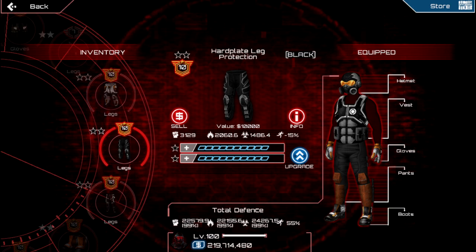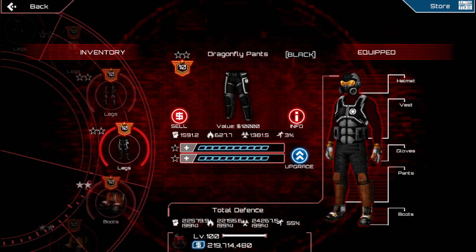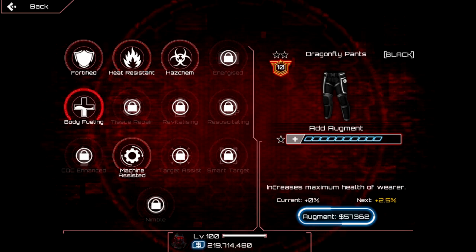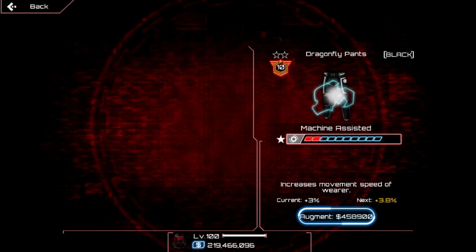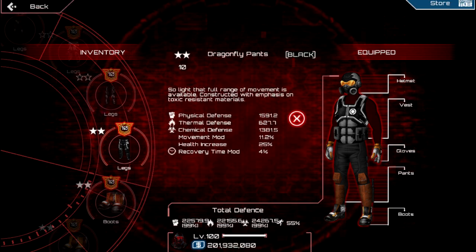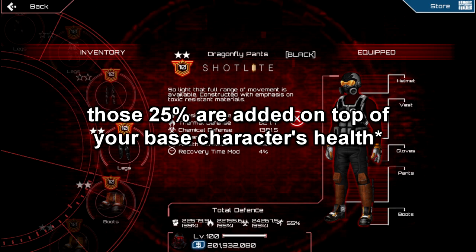What does matter is that you have lots of speed. For example, if we go to the dragonfly pants, you can see it gives base speed — it's not the craziest but it's something. Also, instead of getting defense orcs, you should always get machine assisted and body fueling. If I upgrade those pants, you can see we get 8.2 percent bonus speed from 10 orc slots.